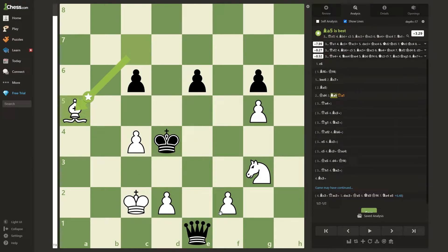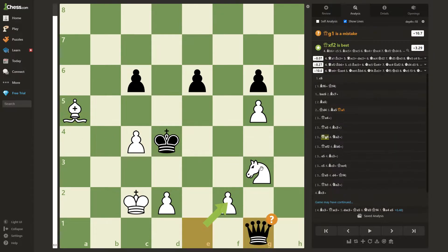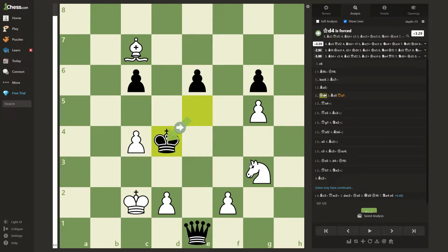Last but certainly not least, queen to g1 allows the fork with the knight. So the knight is actually pretty useful here.